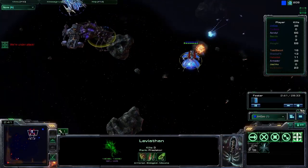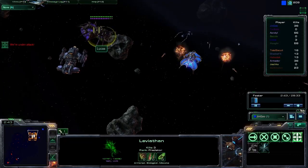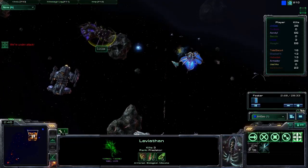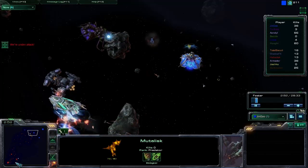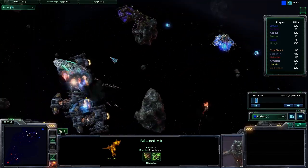The warp prism doesn't actually do an awful lot of damage, and this is something I hope gets resolved, because you can see he's just sitting there eating the warp prism and he doesn't care. The warp prism could take a lot of damage, but it can't deal out any punishment.